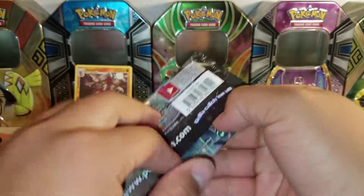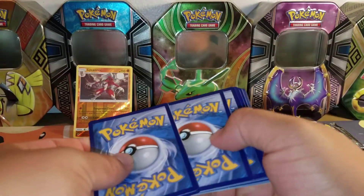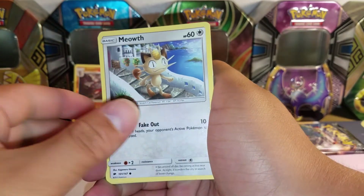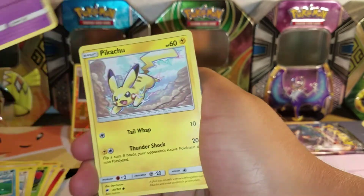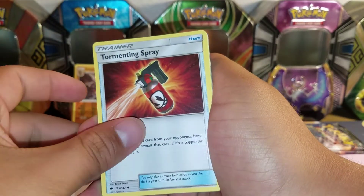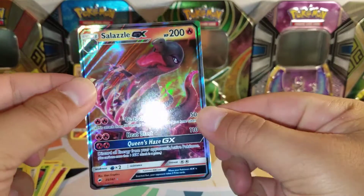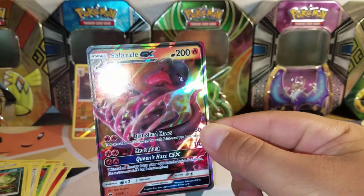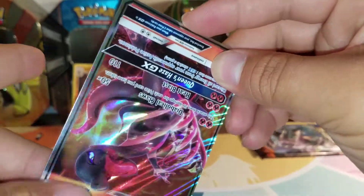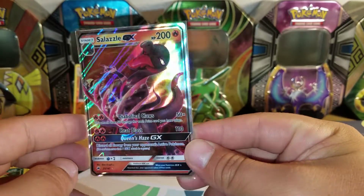Next we've got a Necrozma pack. We've got a Wimpod, Meowth, Magikarp, Croagunk, Pikachu, Grass Energy, Charmeleon, Tormenting Spray, Lana — don't have this one. Reverse Hollow Sneasel, which is a common. And a Salazzle GX! This is a really cool card. I like seeing the different versions — the full art version — because the red in the back looks really nice, but so does this one. Plus it's a new card and I'd greatly appreciate that.